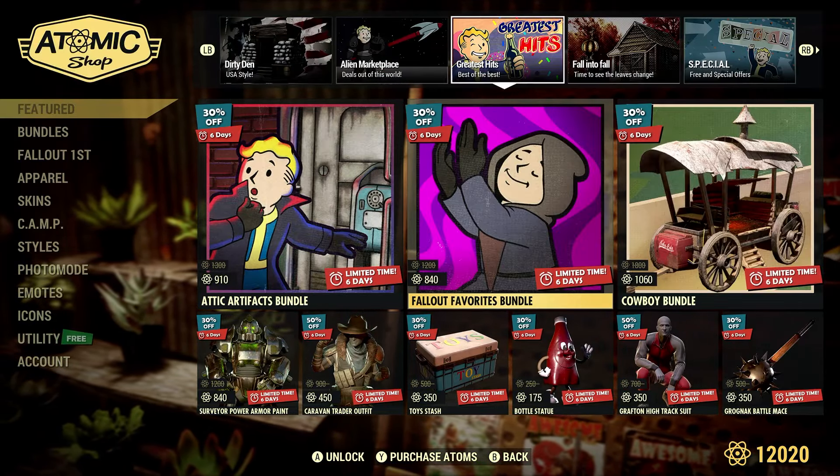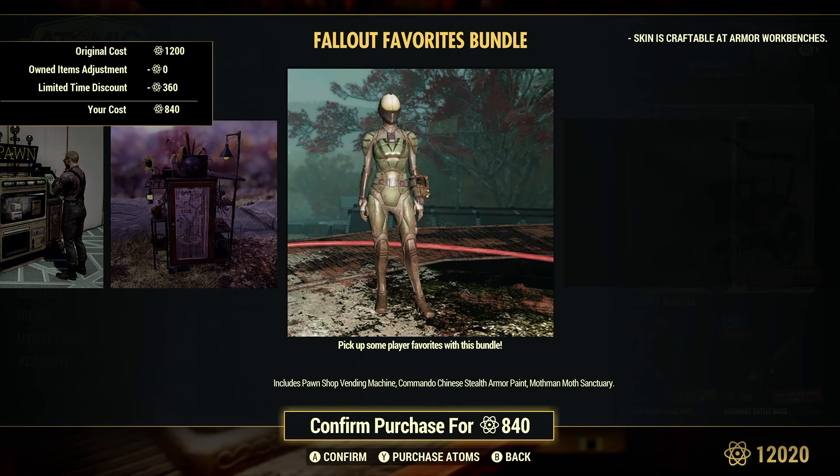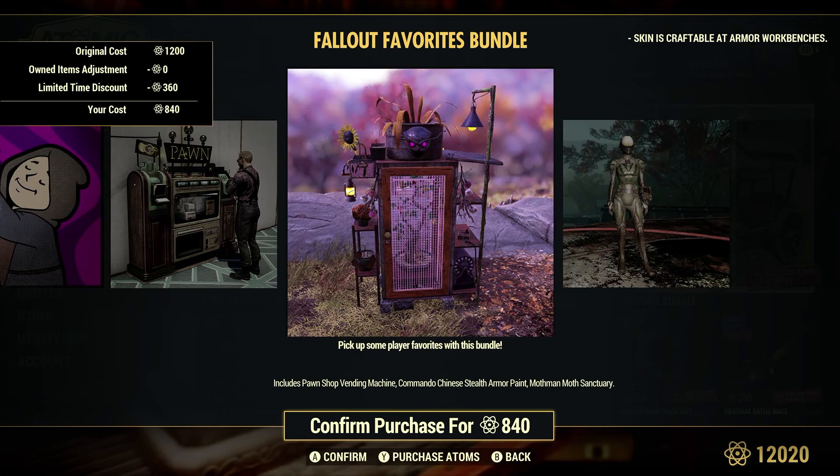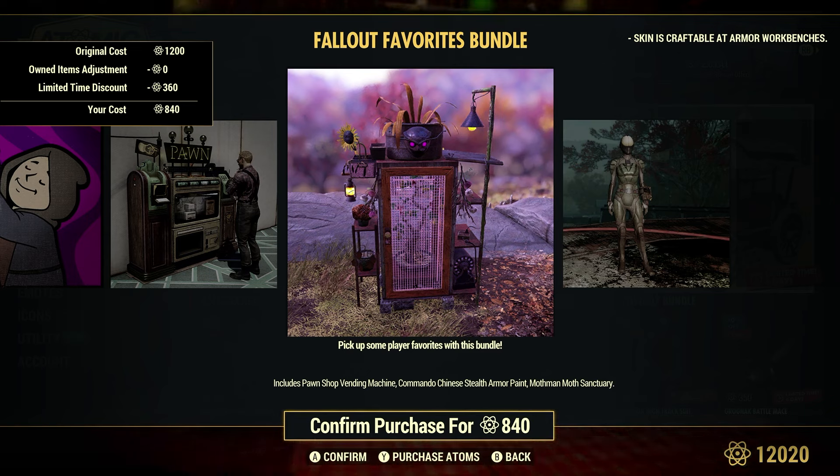Followed Favorites Bundle, 30% off. Original cost is 1,200 atoms, the discount is 360 atoms. There's the Mothman Moth Sanctuary — it's just like the Butterfly Sanctuary you see in my camp, a reskin of it. Basically all it does is collect acid.